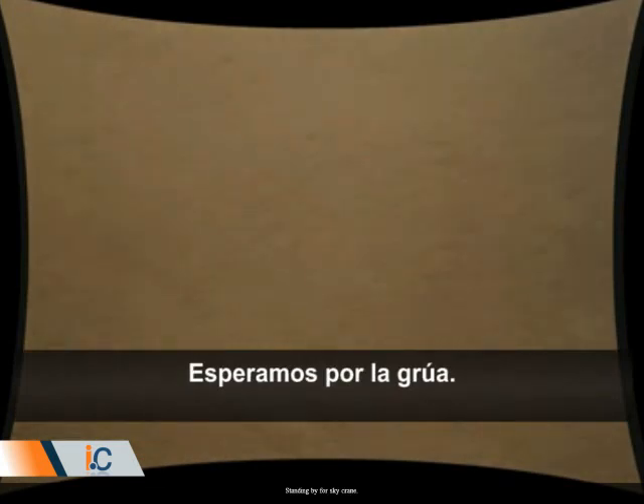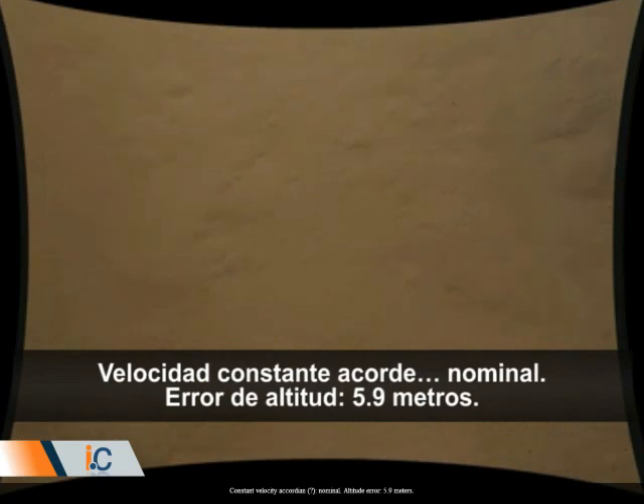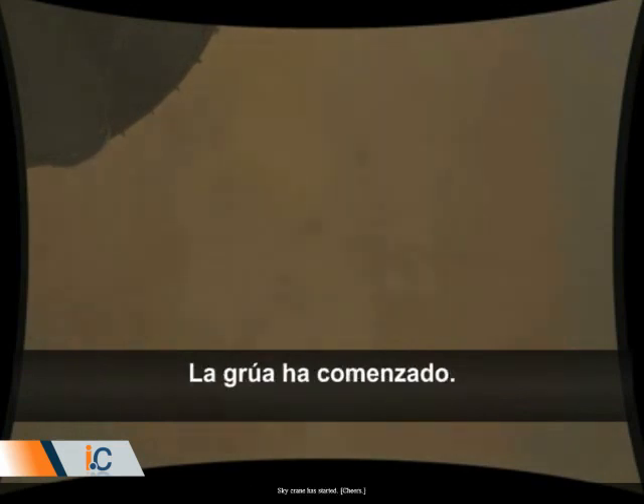Standing by for sky crane. Constant velocity accordion nominal. Altitude error 5.9 meters. We found a nice flat place. We're coming in ready for sky crane. Down to 10 meters per second at 40 meters altitude.